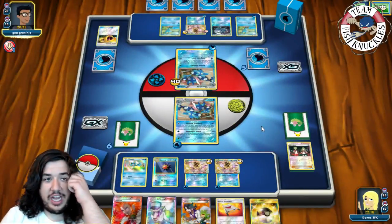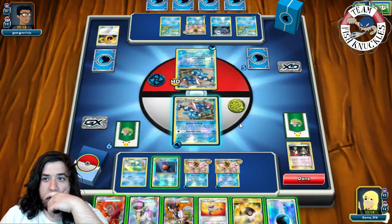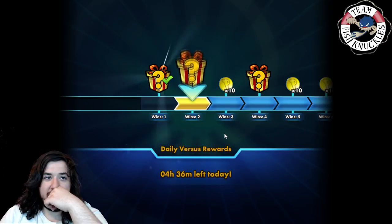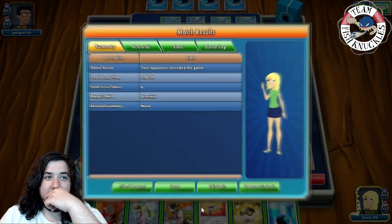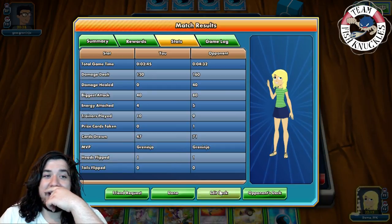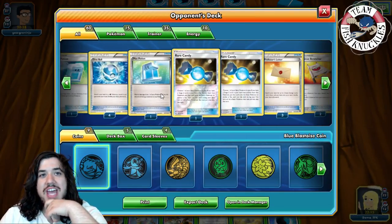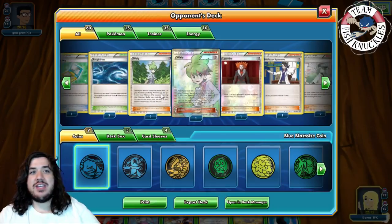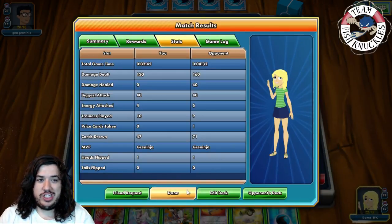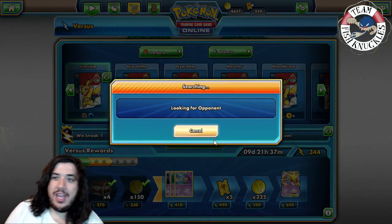Another 40 damage — I should have used Stretcher to grab a Frogadier for next turn. Then it appears my opponent just misclicked and passed without playing. He may not have wanted to continue because the game was not going to be exciting — it was going to be a very long game. Looking at his deck he played two Max Potions, two Rough Seas, and Inner Retrieval. Neither of us played Ranger so Shadow Stitching would have locked the board forever. Glad he conceded — on to game three.